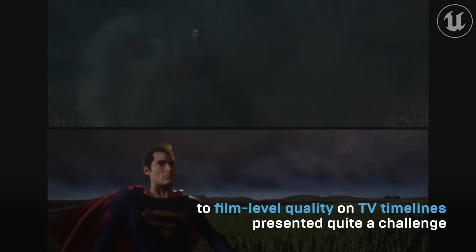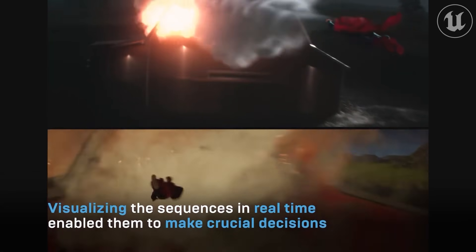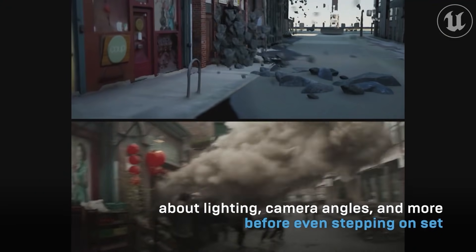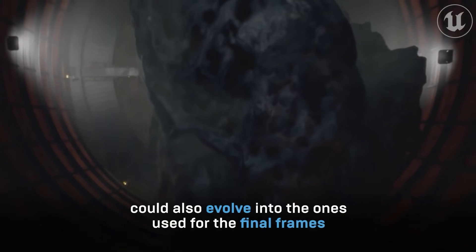It's a bird! It's a plane! It's Superman and Lois! When tasked with creating the action-packed sequences for Warner Bros.' new TV series at film quality but on a TV timeline, Emmy-award-winning VFX company Zoic Studios knew they would need to find new ways of working. Learn how their team used Unreal Engine to superpower the show's high-flying action sequences.